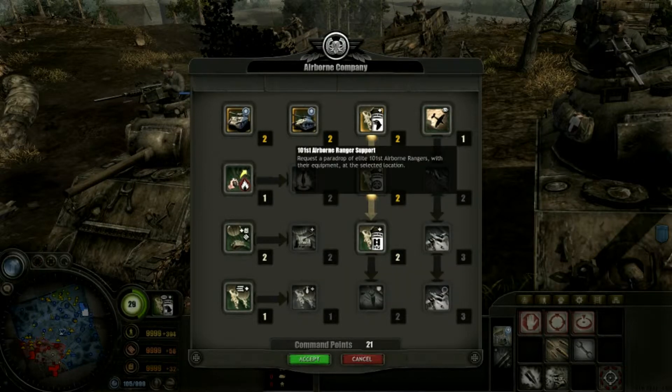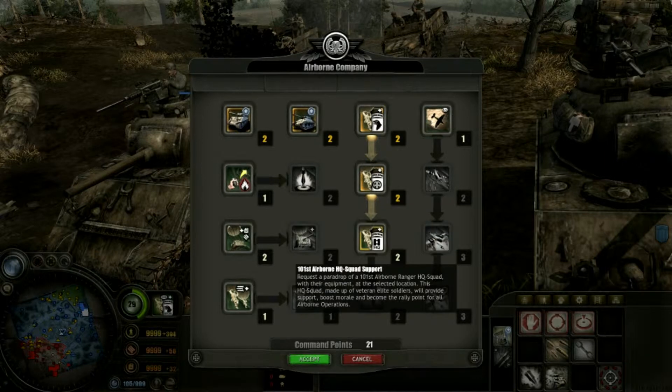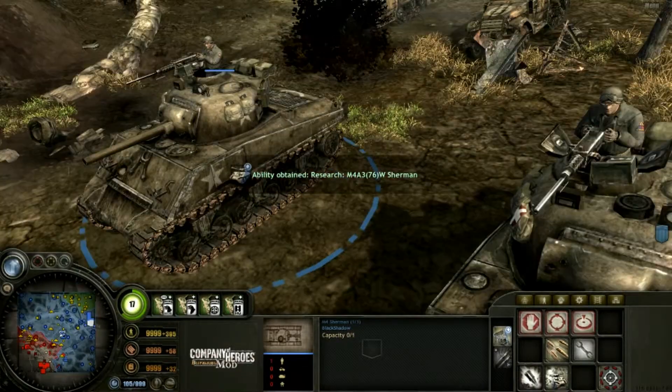We also get typical ranger support — a usual squad of infantry. Then we can get HQ squad support. It boosts morale and it can also serve as a rally point for airborne operations. And then of course there's veterancy training, which means that all of the airborne troops are just better — they receive special training. I'm gonna show you in a moment.